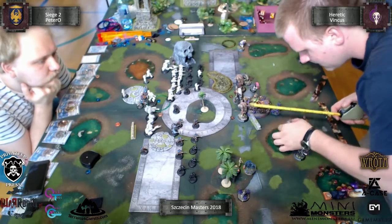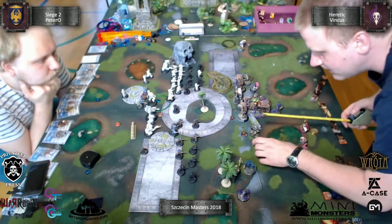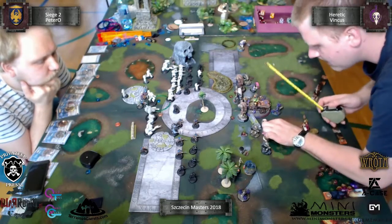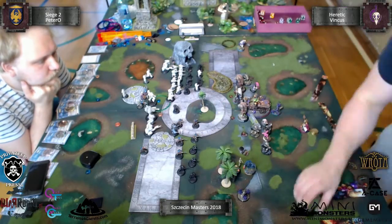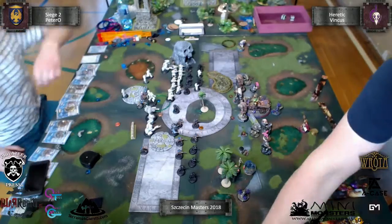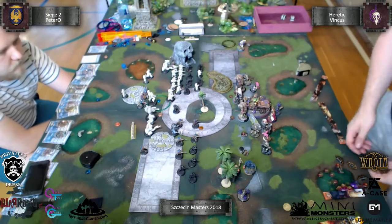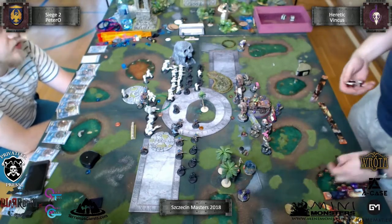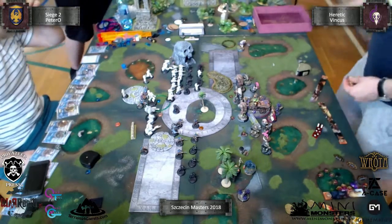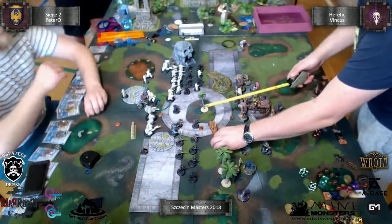I started with the Cage Rager, put him as far as possible to use him as an Arc Node, and cast Rebuke on one infantry unit at the top - I hit it and that unit is now Rebuked. I also put some Wall of Fire. My intention was to make a small space so not all of his Trenchers could charge my Skin & Moans.